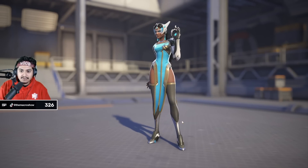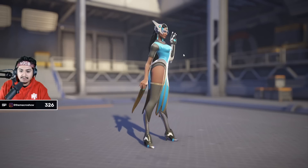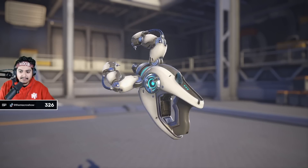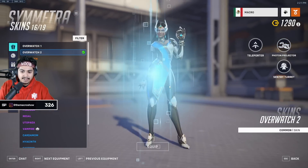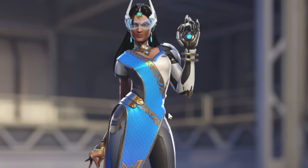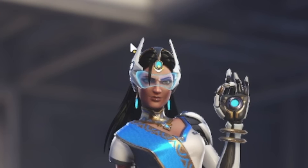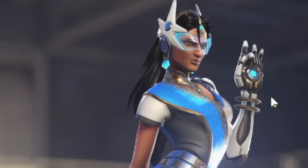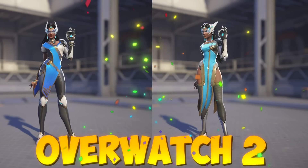Symmetra from Overwatch 1 — I never loved her design. I always thought her cat ear things were kind of goofy looking, the blue's really nice, she looks great, but her gun is just really bulky and blocky. Overwatch 2 is already a dub. Her cat ear things now look more like a crown. Her whole outfit has more of a sari look, matching her culture a lot better. Her hand looks even cooler. Everything about this is just an absolute dub, and her gun is just better with the gold. It is easily Overwatch 2 Symmetra.